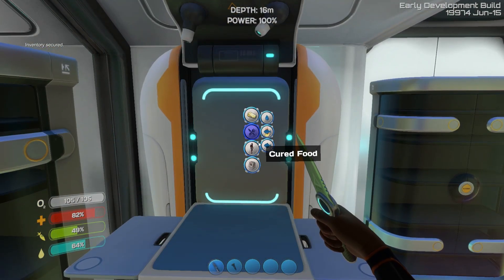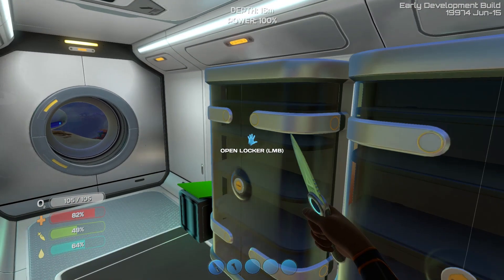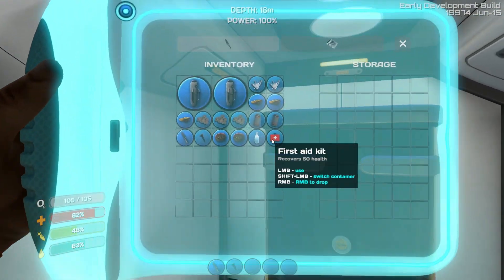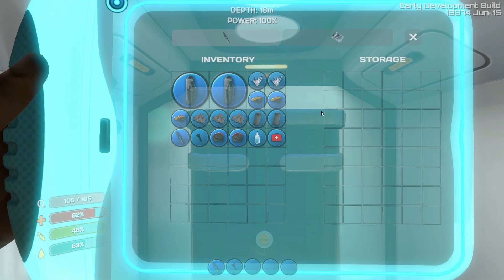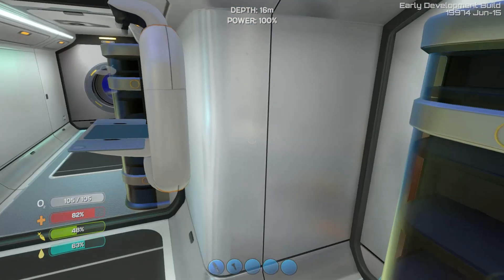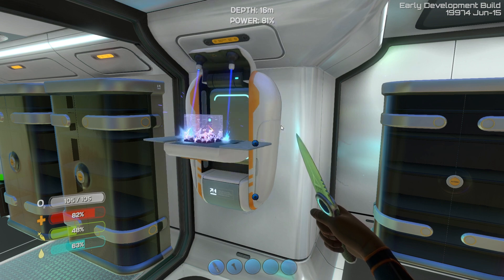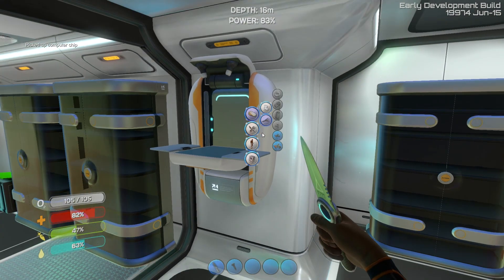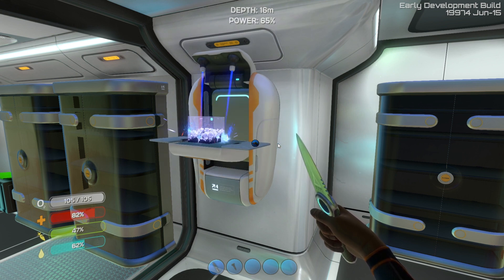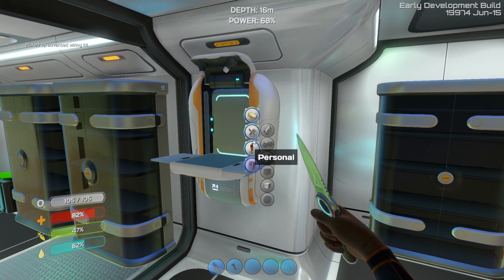What else did I need? Quartz — we got quartz, not gonna say we have plenty but we do have some. The computer chip. The reason I'm making the stasis rifle is because it's going to allow us to kill the crash without much bother. You'll see — it's awesome.